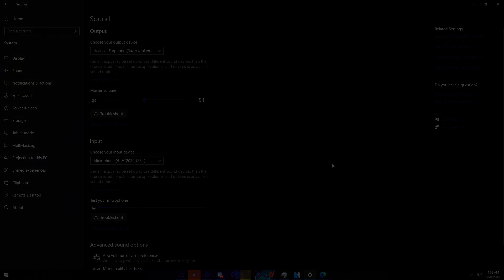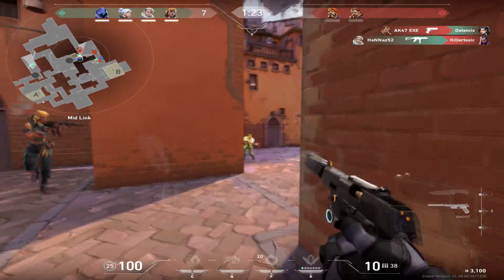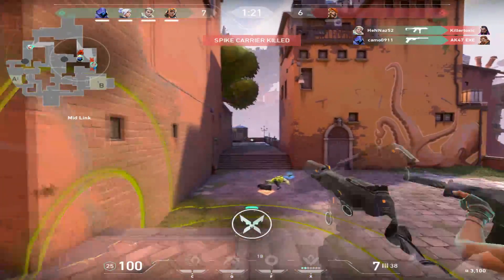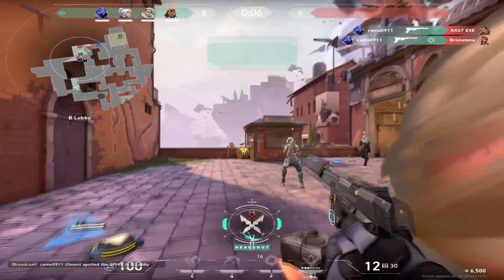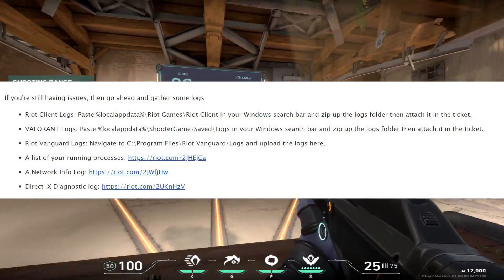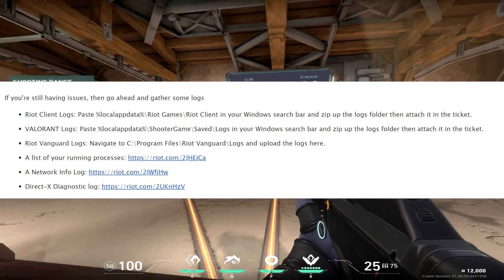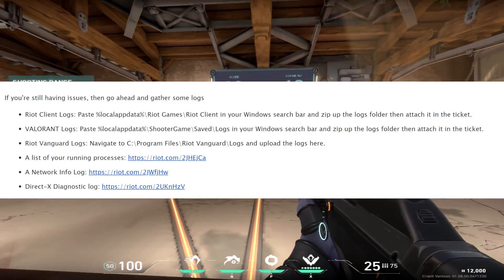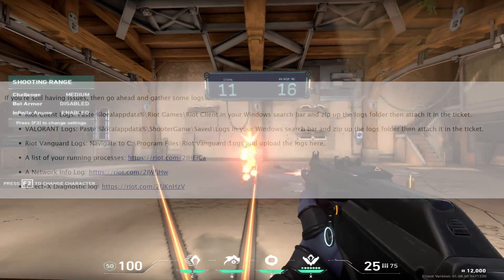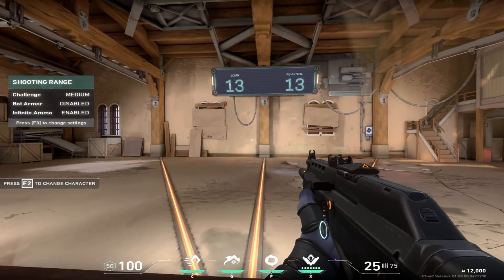That's all the fixes you can do manually on the client side. If you're still getting issues, it may be server-sided, so I would recommend following the steps on screen and sending some information and logs to the development team. Shoot them an email or go to Valorant support and they should clear up your issue and get your audio working in no time. I hope this helps — peace out and thank you.